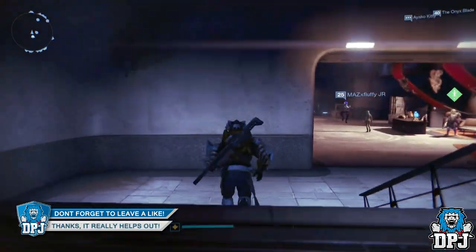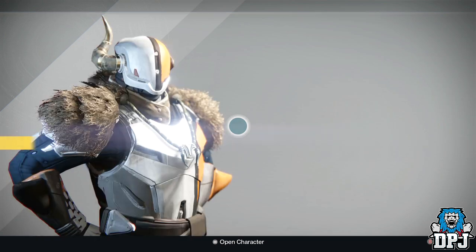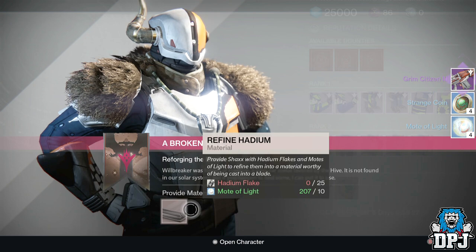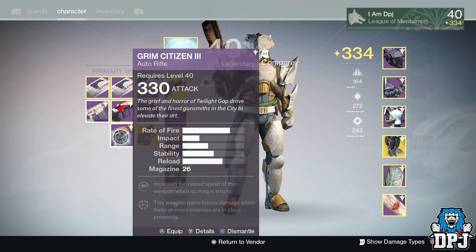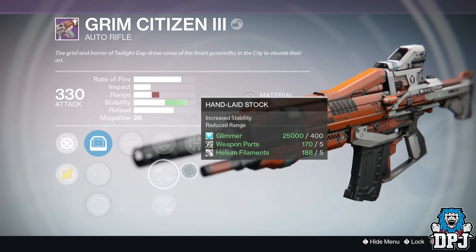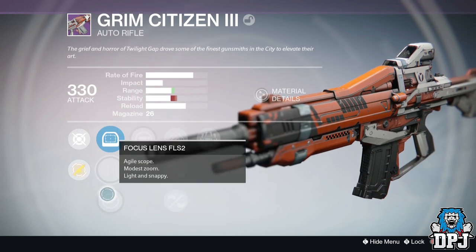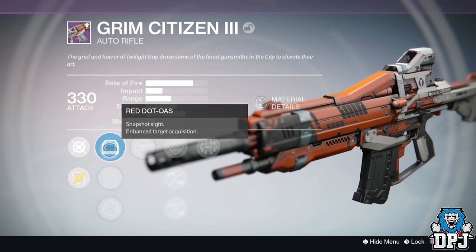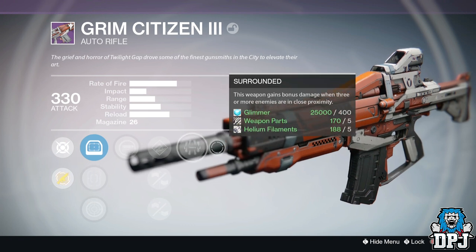Now we have my Titan's PvP rank 24 - hand cannon, auto rifle, sniper rifle. Grim Citizen, please have a decent roll. We've got Hand-Laid Stock, Surrounded, and Spray and Play. Sure, it's got Focus Lens and OAS sights - not too bad either. If that Surrounded was another perk, damn - but Hand-Laid Stock and Spray and Play ain't too bad, definitely the best I've had so far.